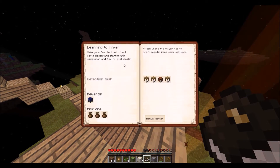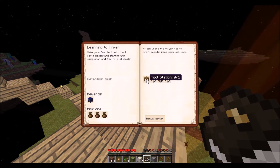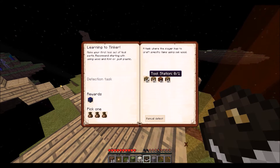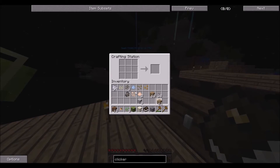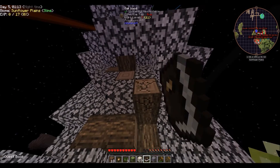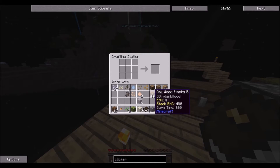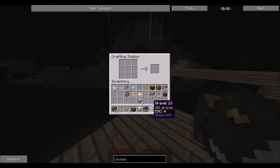We do have some Tinker's stuff right now. It says 'make your first tool out of tool pots - recommended starting with just wood and flint, or just plastic.' So for that I'm pretty sure you need a crafting table, a chest, oak wood, and a log - that's all the little pots and places you need. Then it's just blank patterns - boom, boom - four blank patterns, eight blank patterns, and we'll stop there.